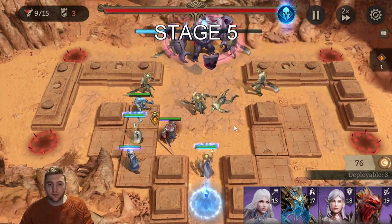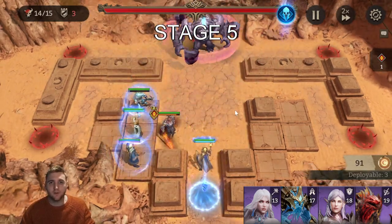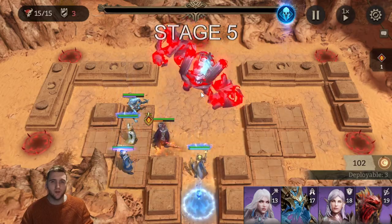That's the general strategy for Stage 5. It's not too involving at only Stage 5, but as it goes on this strategy will adapt and evolve. You just need to make sure you can kill the Pharaoh's Guards in time and DPS the boss down. Pretty simple.